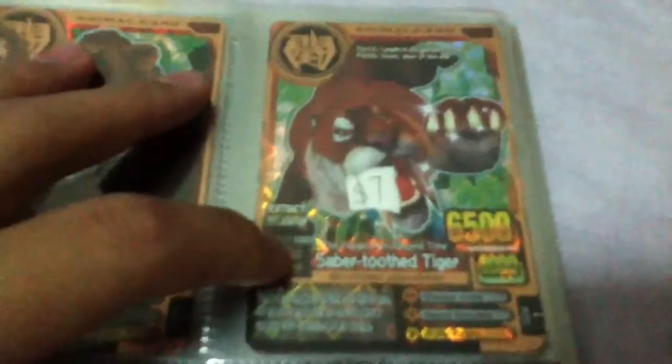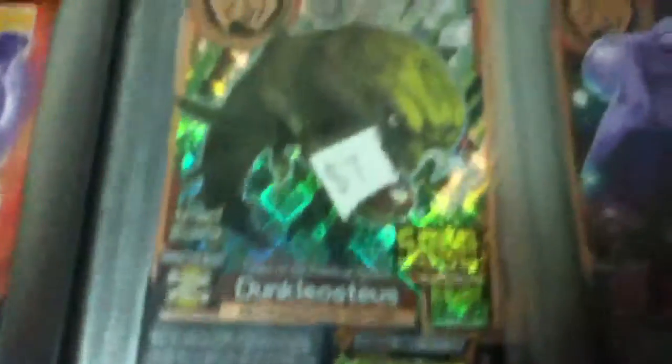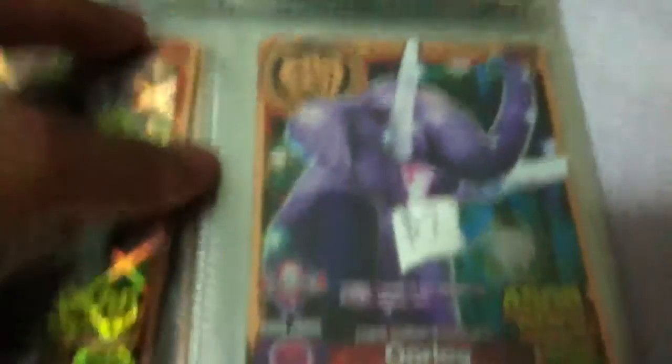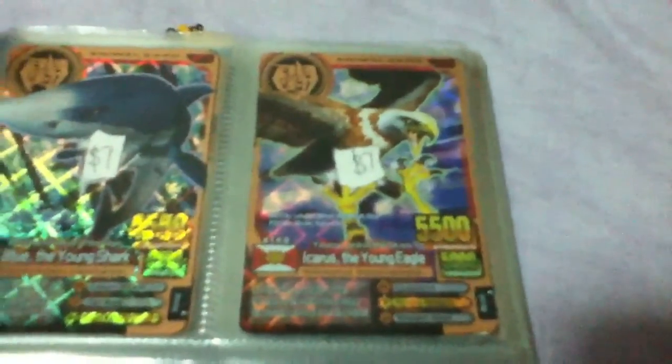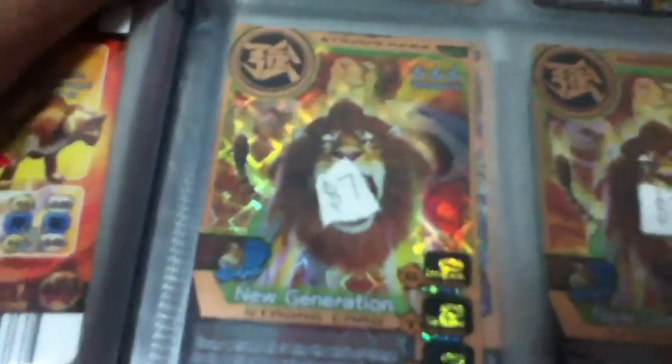Next: Mammoth $7, Sabretooth Tiger $7, Dunkleos $7, and Orlock $7. Mostly all of them are $7. Blue the Young Shark $7, Icarus the Young Eagle $7, New Generation $7, and another New Generation for $7.